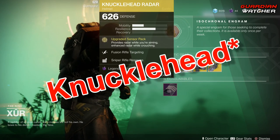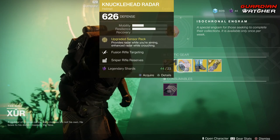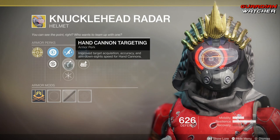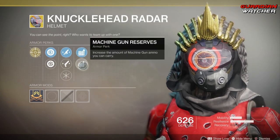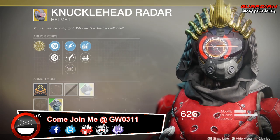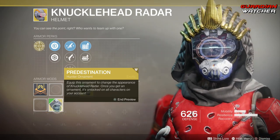Next, we're going to go over the Knucklehead Radar for the Hunter. The intrinsic perk on this is Upgraded Sensor Pack, which provides radar while you're aiming and enhanced radar while crouching. Then we have Fusion Rifle Targeting, Hand Cannon Targeting, Hands-On, Sniper Rifle Reserves, as well as Machine Gun Reserves. One of the ornaments for it is the Predestination — it's a Future War Cult ornament.